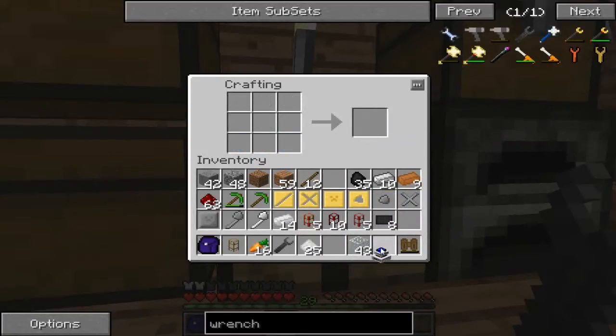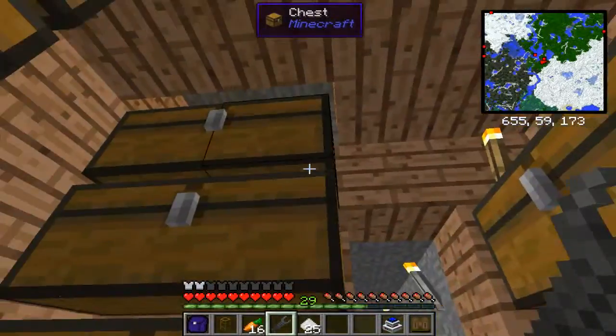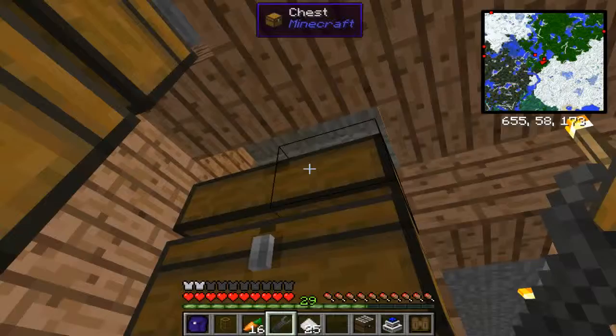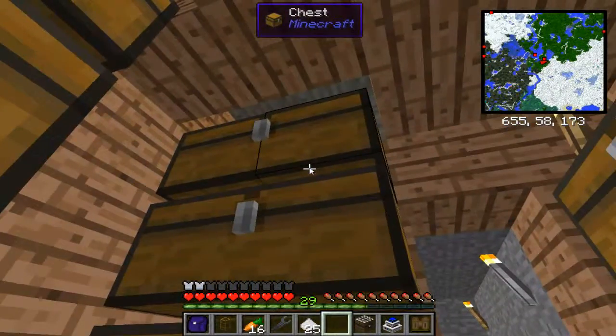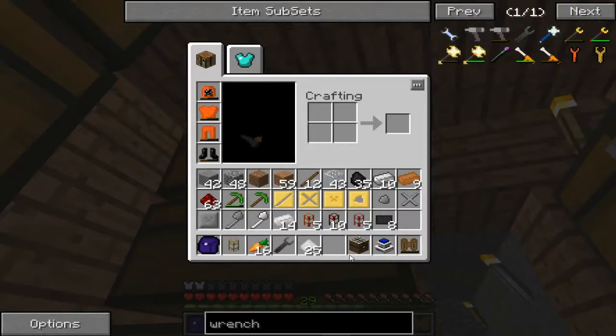Alright, so we got an electrical engine here. I'm gonna grab my bat box. There's that, okay. And then you needed kinesis pipes, which I've got, cause you're gonna wanna route the power, I assume, or at least have it set up for when you're later on getting more engines. Oh yeah, when later on though, I'll have more stuff.